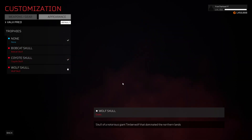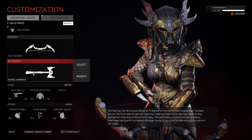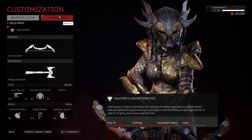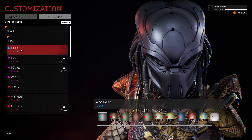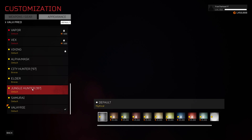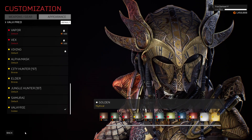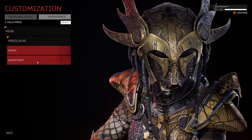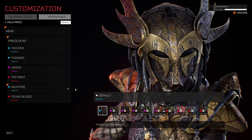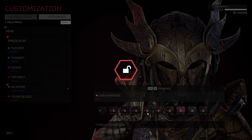And the Coyote Skull — not bad. I don't have any more trophies unlocked. That first mask is the ugliest mask I've seen. So we need Predlocks in gold. I think this one.